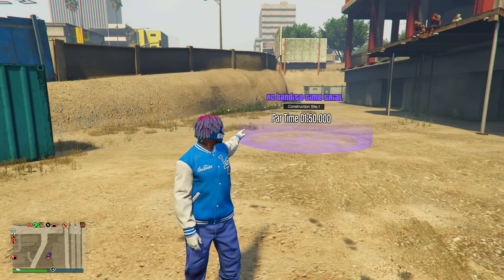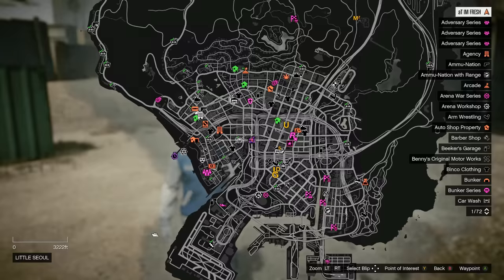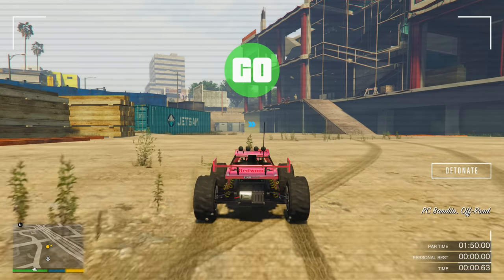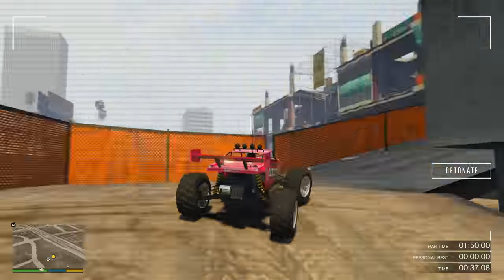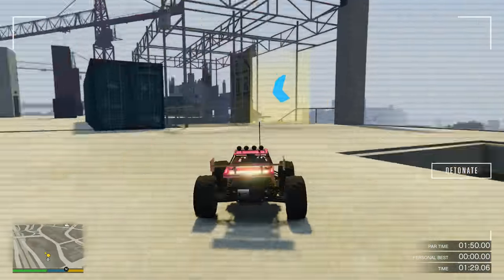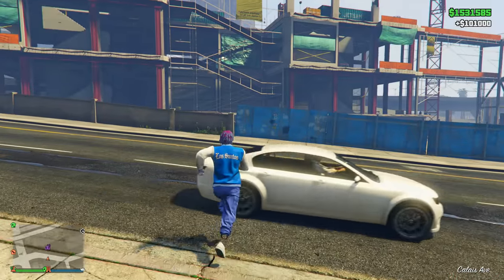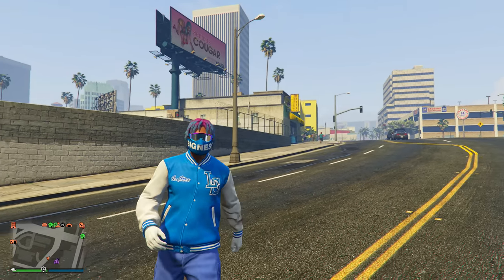Here's how much you get at the end of the HSW time trial: $251,000 for only 1 minute and 19 seconds. For the third and final step to get the extra $100,000: come to the RC Bandito time trial location shown on the map. You need an RC Bandito. Start it, follow the checkpoints — this week's RC Bandito trial is super simple. Just be careful not to hit the pillars on the construction site building. Beat it and you get $101,000, giving you $500,000 total in around 3 to 4 minutes.